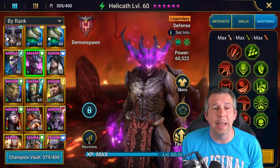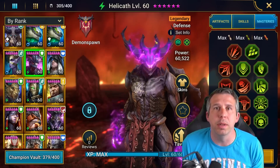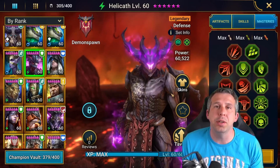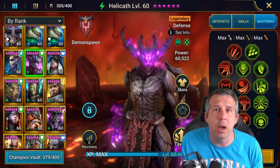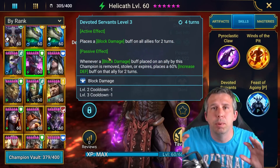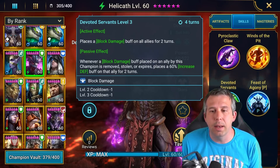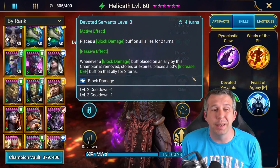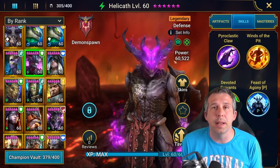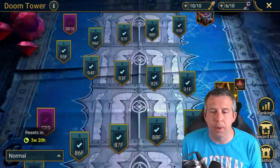The cool thing about Helicath is that he is affinity-positive over Bommel — I think he's the only relevant champion who actually has a decent affinity advantage here. So he's got the RNG on his side rather than Bommel having it. We're basically relying on block damage to block all the bomb explosions, and then his A1. His A2 does decent wave clear, so you get to the boss in good shape.